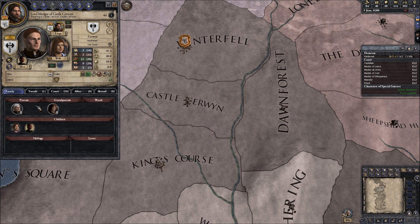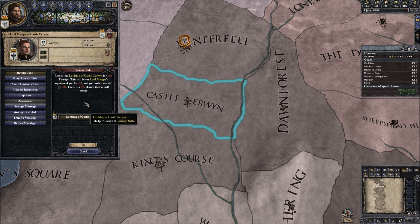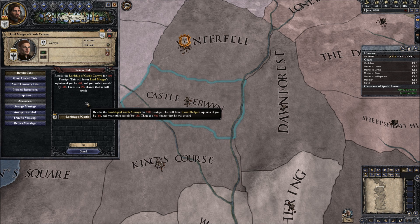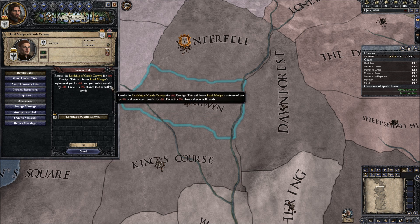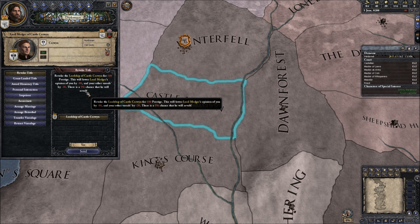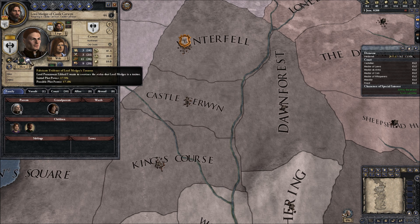He actually has a proper castle or two. What can we actually do here? Can we revoke the title? It costs 100 prestige and I don't have 100 prestige, so I can't do it anyway - but he will hate me and everyone else will hate me too. Who's his heir? That's his heir. So we only have those - so if he dies he would actually have no heir.